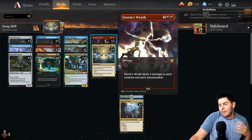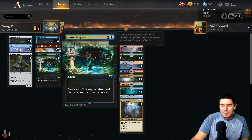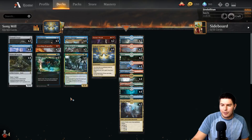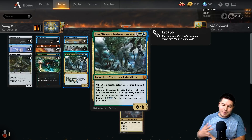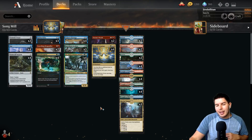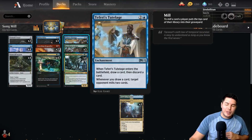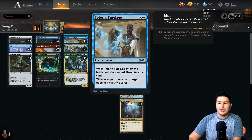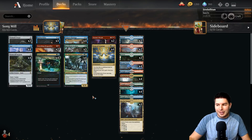The rest of the deck: we're trying to Opt into our combo pieces, using Grow Spiral and Radical Idea. Radical Idea is also great because Jumpstart lets us cast it from the graveyard. Same with Uro — if we Song of Creation and dump our entire deck into our hand but don't quite mill them out, we can throw everything into the graveyard and Jumpstart Uro or the Rosethorn Acolytes to go off again next turn. We also have Storm's Wrath, Scorching Dragonfire for removal, and Uro for life gain and card draw.